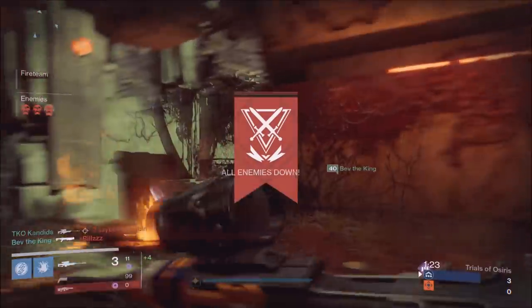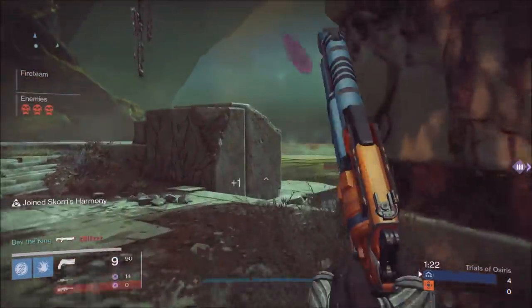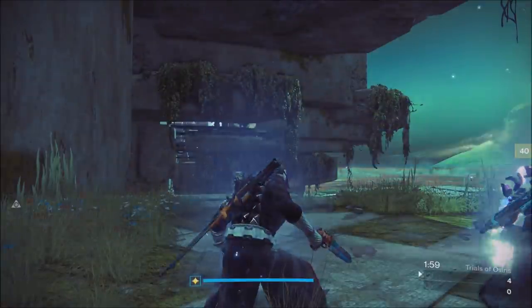Keep in mind that scoreboard awareness is going to be a problem. If you have one person down on the other team and you guys are up, make sure you guard that orb, or push the other team so they don't get their supers. Make sure you collectively push and call that out.